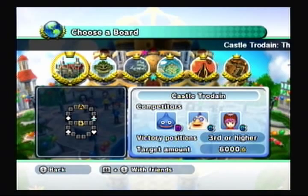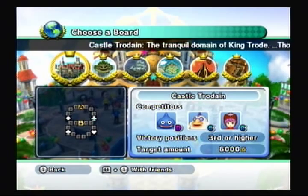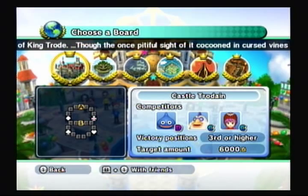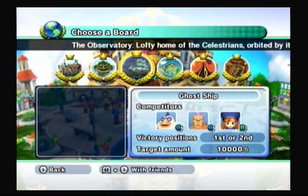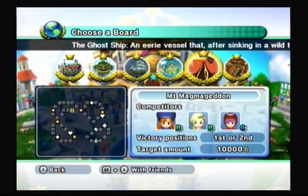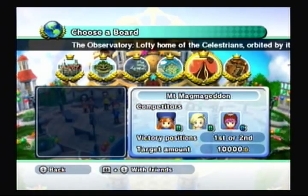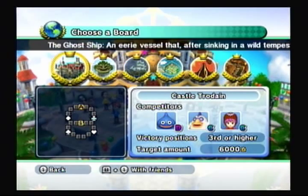Essentially for the victory positions, since that's the only thing I need to explain — I'll get into computer difficulty levels later — but if you want to actually unlock things in Tour Mode, you actually have to get the victory positions. So in this case, if we get fourth place, we do not clear this map and we'll have to play it over. The difficulty conditions get harder as you go through. When you get to these last four boards, you have to actually get first or second, not third. While on these two, you actually have the safety of third. That's essentially what you have to do to clear Tour Mode — you have to get a crown, or in other words, complete the victory positions on every single board.